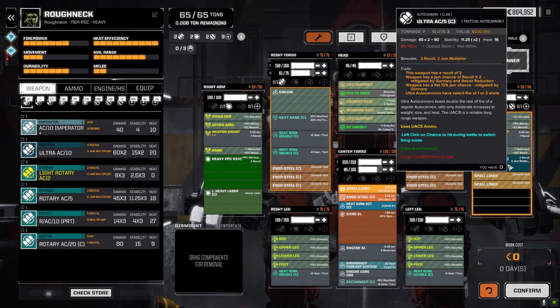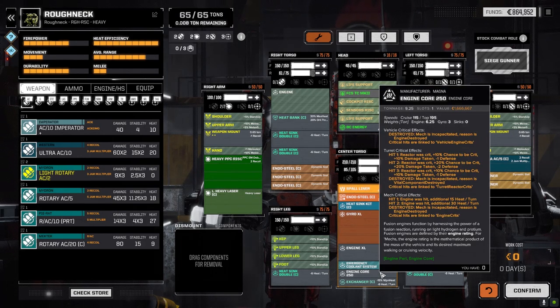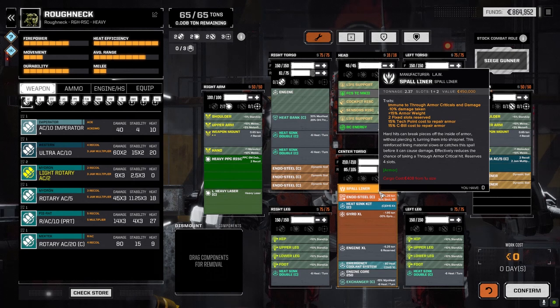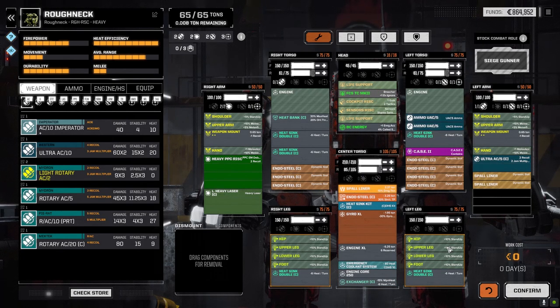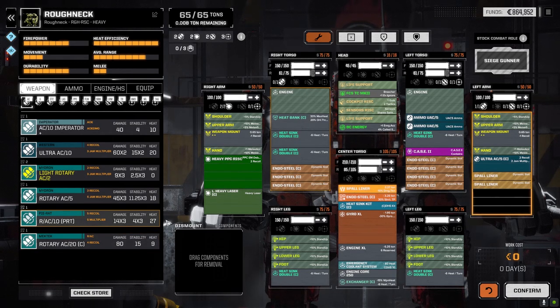In this arm we've got a Clan Ultra 5 - nice and light, two recoil but we should be able to mitigate that. Lots of heat sinking - the heat sinks are great on this guy. The only problem is we only have a 250 core so it's pretty slow. I also got a spawn liner in here to give a 10% reduction in damage. I tried to put the hypervelocity weapon in but it just didn't work out.